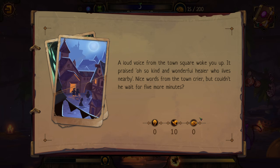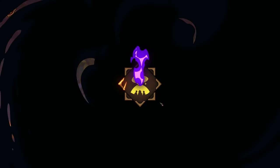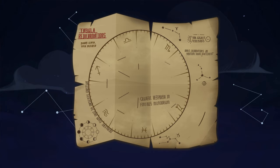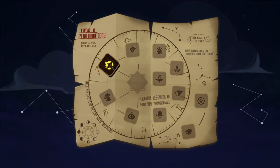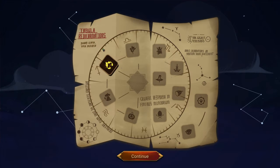A loud voice from the town square woke us up praising the kind healer nearby. Then the text: you're the most famous witch for miles around. The church took notice and decided to put an end to this blasphemous abomination by ending your life. Oh man. Well, look - we got one ending, and there are multiple other endings to find. Game over - burned at the stake!